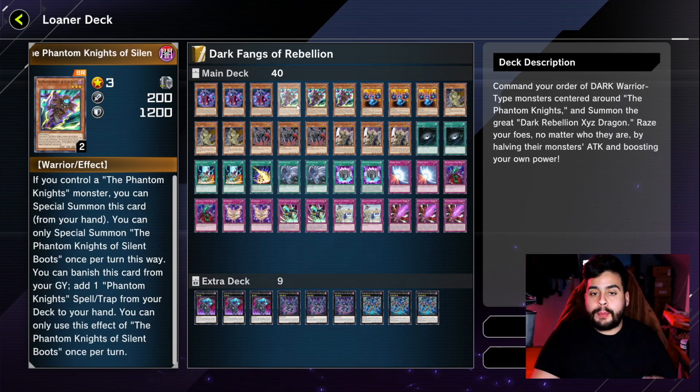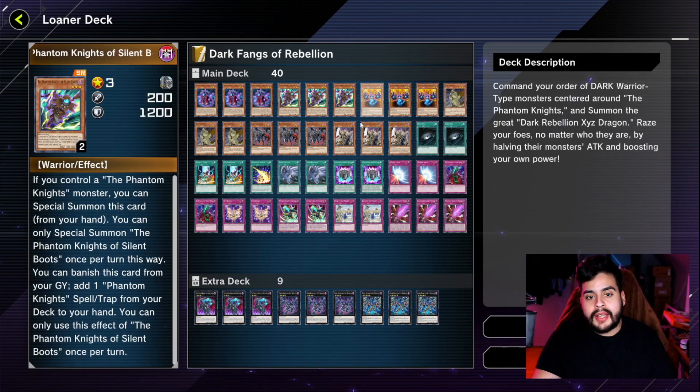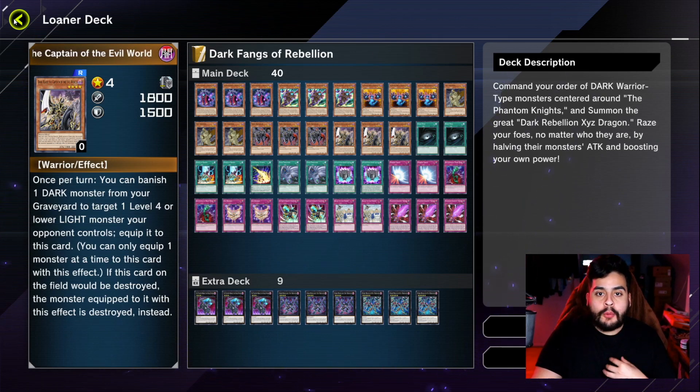You've got the Rank-Up cards to make it. If this card is in the graveyard, you search for a Phantom Knight, special summon a Phantom Knight, send any Phantom Knight trap to the graveyard, and you can banish this to special summon another Phantom Knight. The plays go on and on. You've got XYZ Reborn as well. You have many combos, and this is one of the decks I personally recommend.